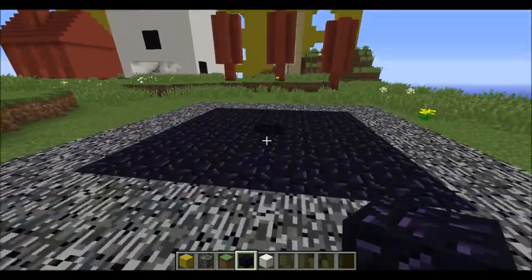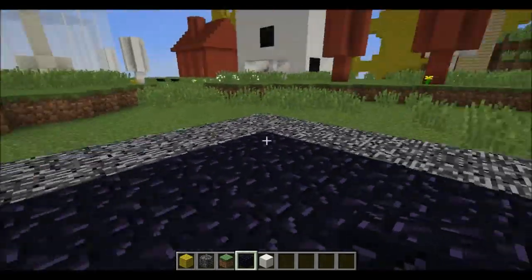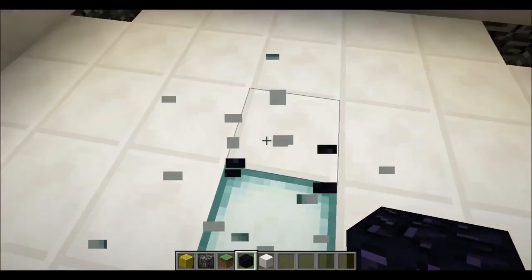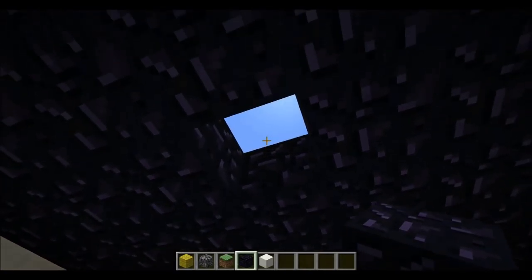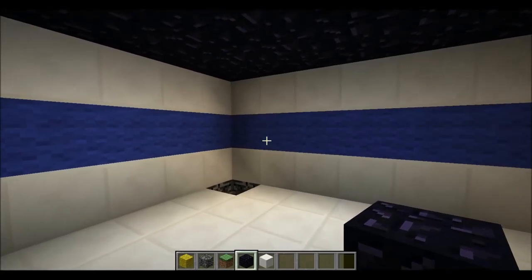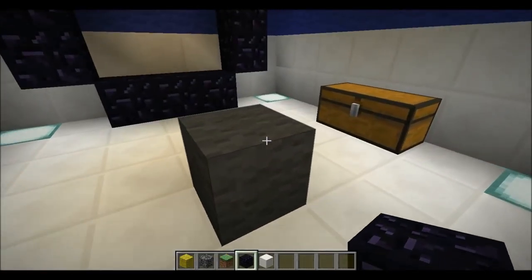Once you get over to the monument, you're going to have to break through one layer of obsidian. You can spam blocks around you to hide if you want. Once you break one level, you're going to drop down into this little room here. You're kind of safe here, but kind of not — the other team can shoot through that hole and hit you, but they can't come in themselves. Because they can shoot you, you'll want to run to one of the corners and drop down to the next level pretty quickly.